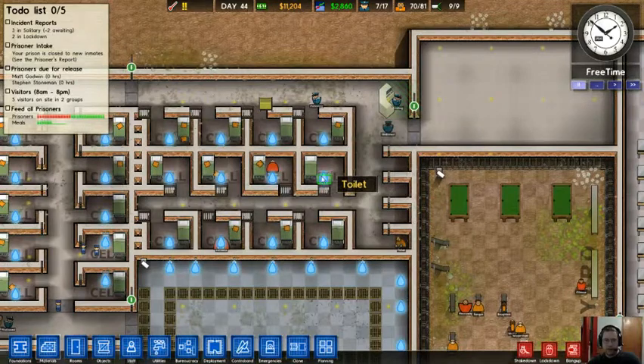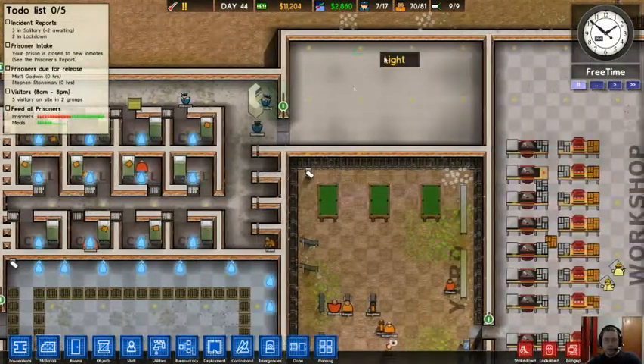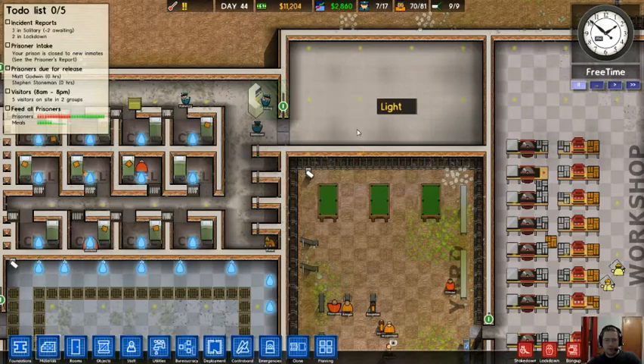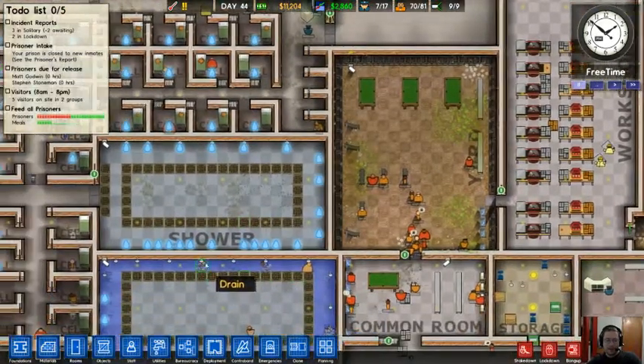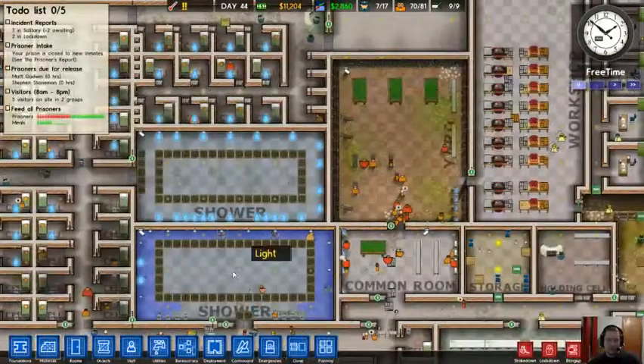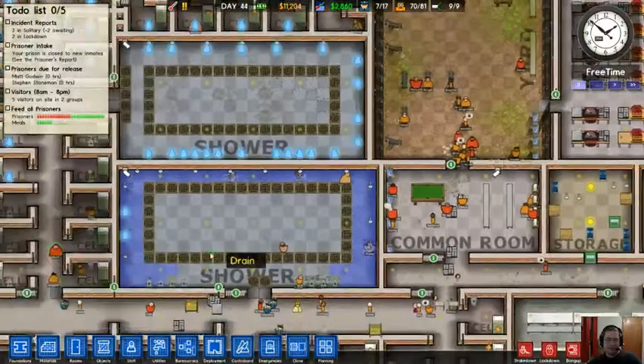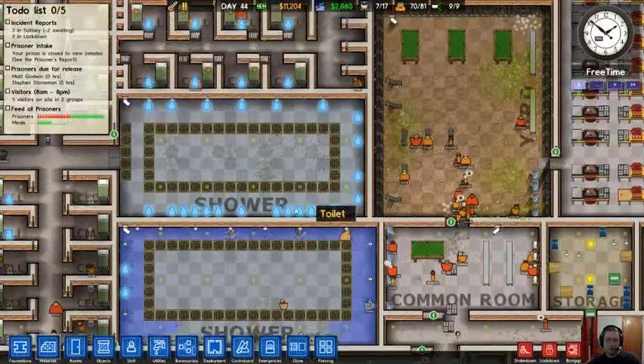I don't have any grays, but grays are minimum security prisoners. This room up here is actually going to be my maximum security shower. I wanted to try this out because in the morning I'm finding I'm having a lot of fights when the max security guys go take a shower with the normal security guys.